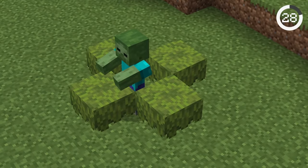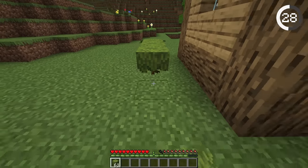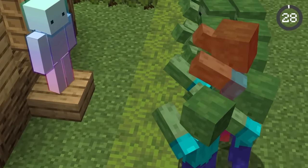Zombies can't jump over azalea bushes, so make sure to surround your house with them to create a natural-looking barricade.